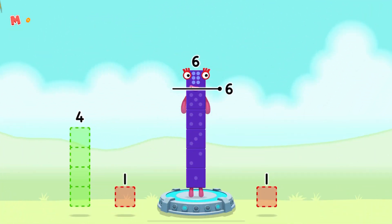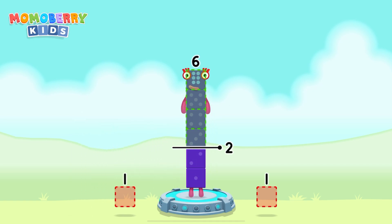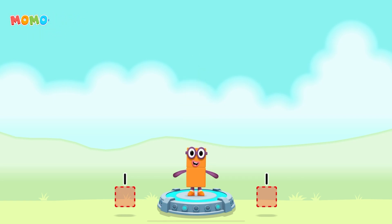Take eight number blocks away from six to leave two. Four! You cracked it! Six minus four equals two!